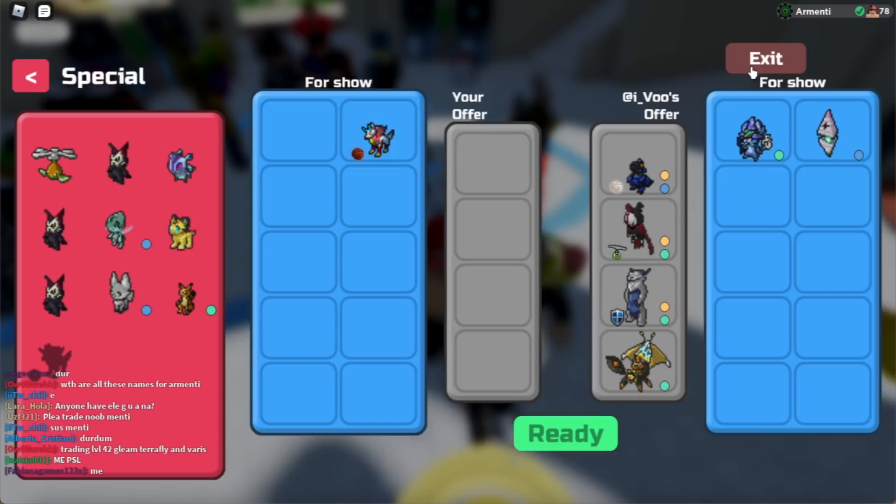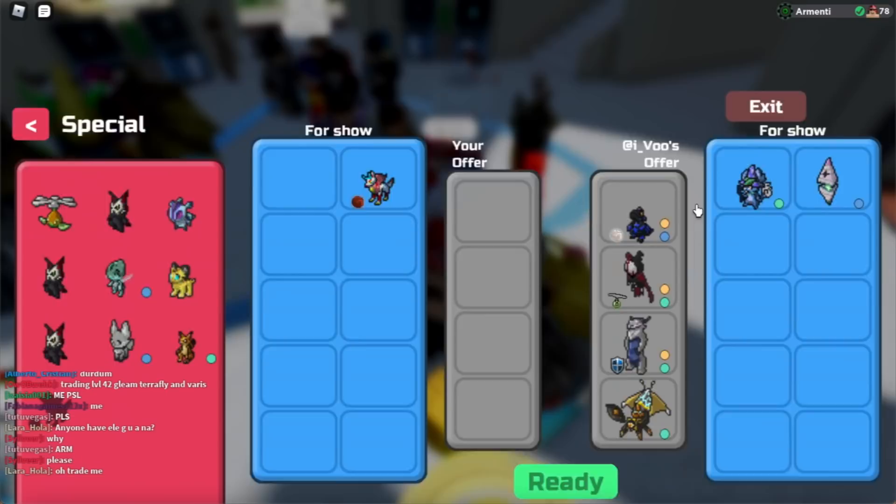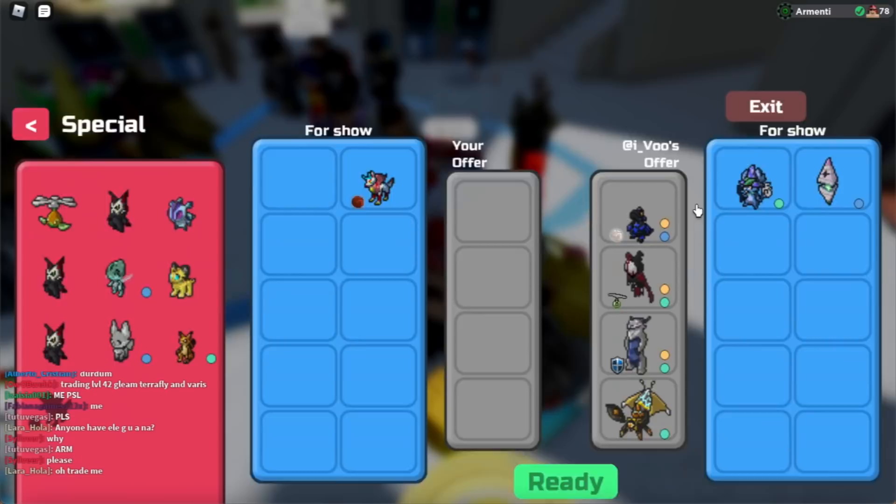This deal is actually pretty, pretty good, I'm not gonna lie. I really, really love the Gleam Sapphire Gecklo, one of my favorite Lumions in the game. However, we sort of cannot accept it because it's not my pagoda. Well guys, those are the offers that I received on the pagoda. Let me know in the comment section below which of these offers you would accept. Personally, I really, really like that Grinch offer. Nonetheless, that's everything for today's video. Thank you guys so much for watching, I'm Armenti, and we lit.